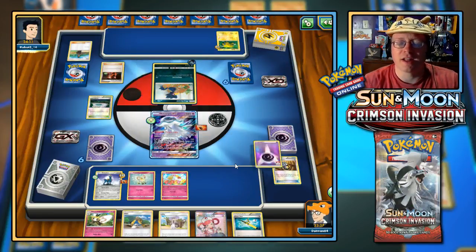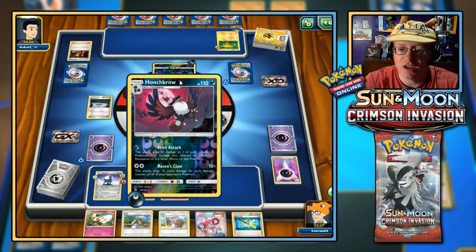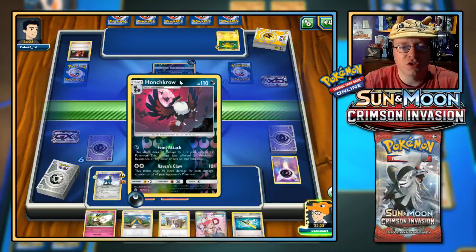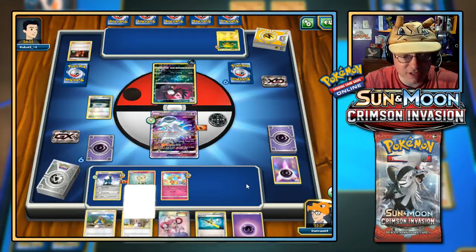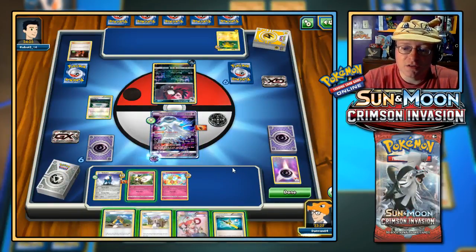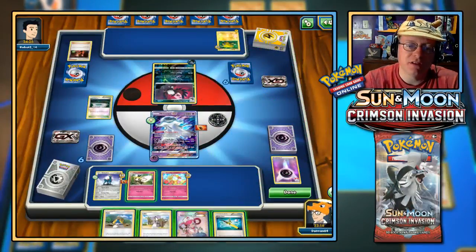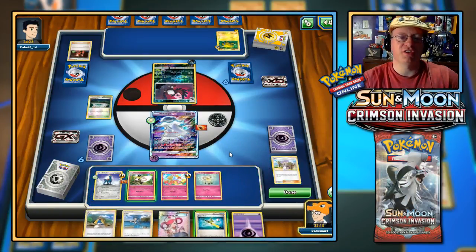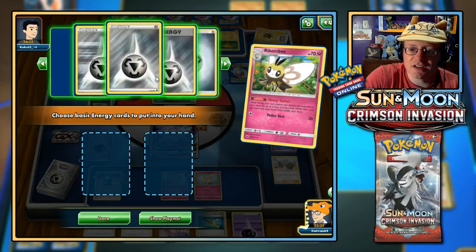Next turn we can play Ribombee and start using Honey Gather — essentially Professor's Letter ability, getting two energy from the deck. The Murkrow evolves to Honchkrow, which could hit hard. There's Faint Attack — you could have knocked out my Cutie Fly immediately, but I'm glad you didn't. We start using Honey Gather — attach this to Nihilego. Let me Lillie first to get the most cards — three cards. Another Psychic, and another Cutie Fly. Go for the knockout on Cutie Fly — I'm sorry, that's your purpose in this deck.